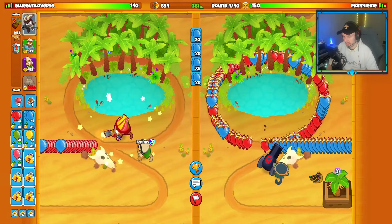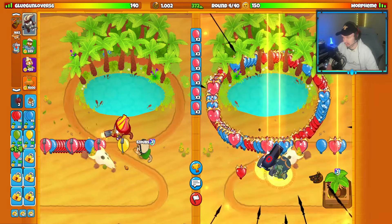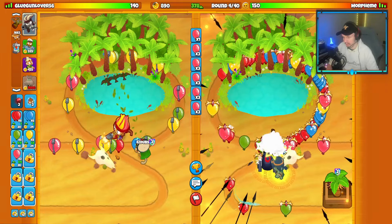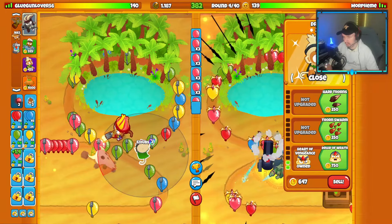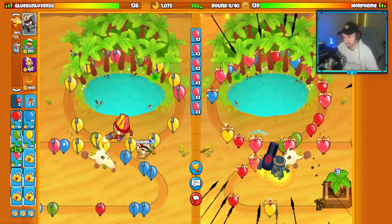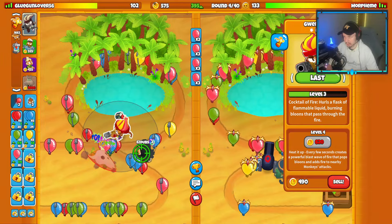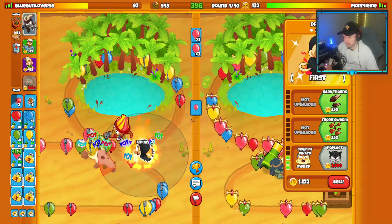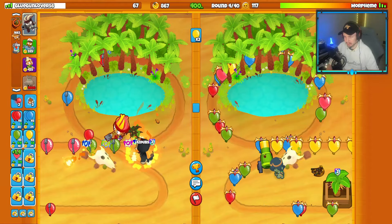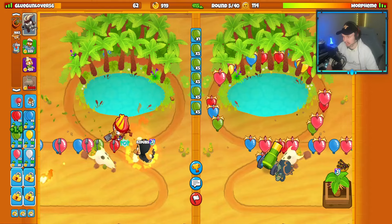They go for a farm early, so I'll Balloon Boost them. They Tower Boost against it, but it might still force some leaks. I'm honestly fine with them going for an early farm because it does mean the rounds store out a little. Our life count — I leaked a little bit too much. That's fine. A little too much leakage action there.